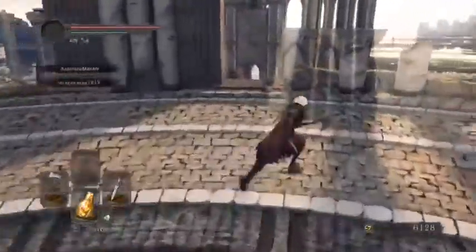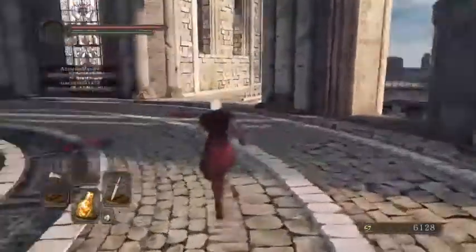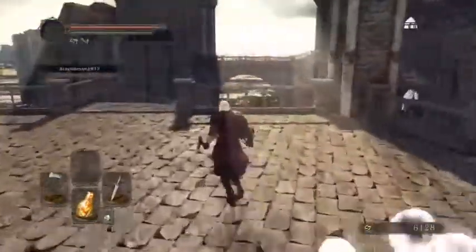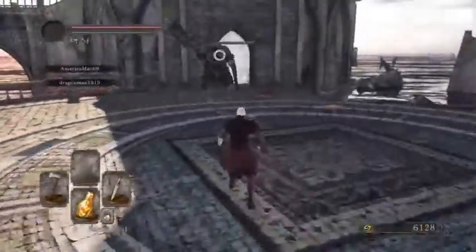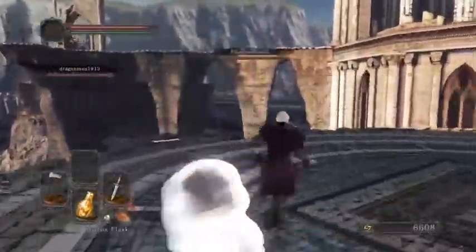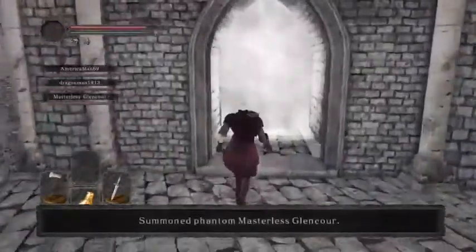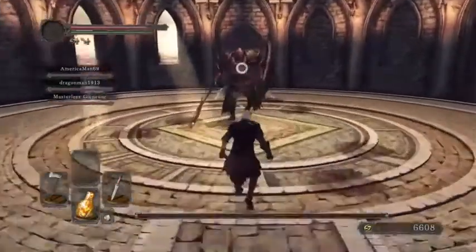Lots of cracked blue eye orbs — makes sense that they would drop them since this is the area the Blue Sentinels frequent the most. Covenants remain largely unchanged. I really only have experience with Heirs of the Sun and Pilgrims of the Dark, so those are the only ones where I've attained max level. I hate invading people. I really dislike Dark Souls PvP — too many of my souls have been lost by invaders before I could pick up a large amount of souls I'd lost to the game. I've never won an invasion. Any time a human invades me, I'm dead. I'm very, very bad at PvP.